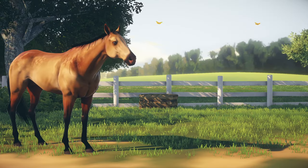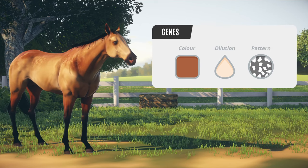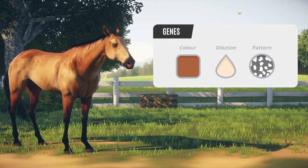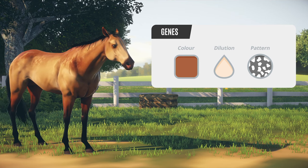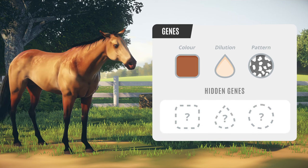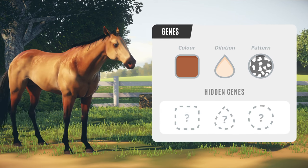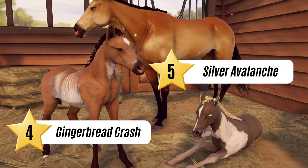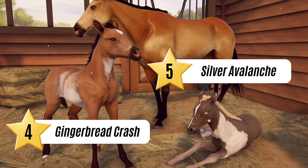Your horse's coat is determined by three traits: colour, dilution, and pattern. A horse has visible genes for each trait, which are visible in their appearance. However, they also have hidden genes. These can be discovered through breeding or research. That's why two foals from the same parents can look very different.